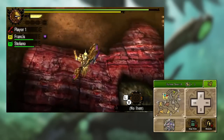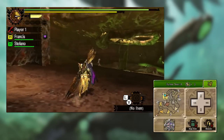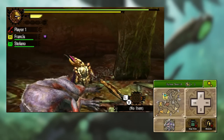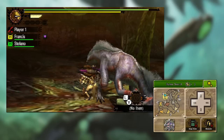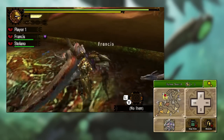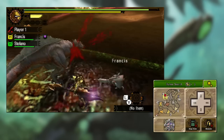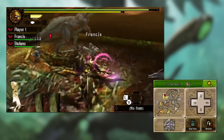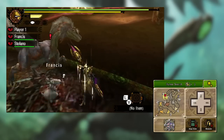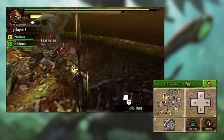That pretty much brings me to the end of this video. This was designed to be a basic guide — if you're just getting started in Monster Hunter and want to know how this weapon works, that should give you an overview of all the basic moves, how to use this weapon, and how to think about using the insect and the different moves in conjunction with one another. I will do a separate video later on talking about the more advanced side of the Insect Glaive and the exact permutations of all the different essence combinations, but for now this should give you a solid grounding.